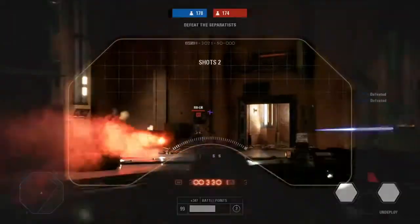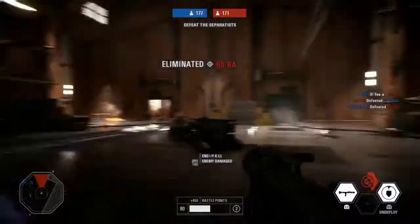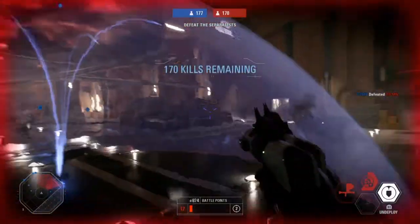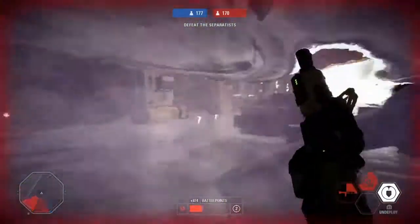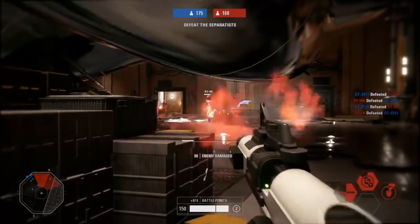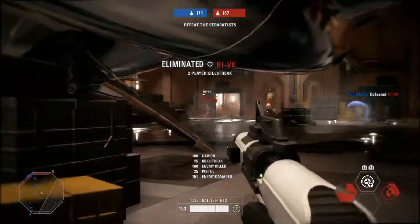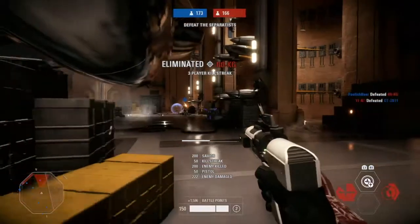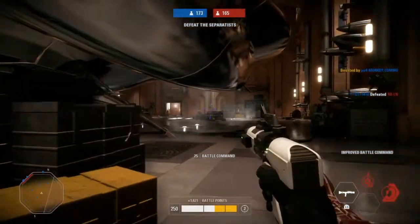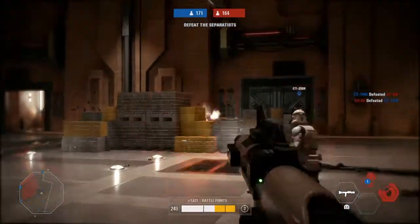Not everyone likes this, but I use the squad shield to protect myself and my allies. It's literally a portable shield — who doesn't love that? It protects me long enough so I can take shots with homing shot. That said, it's not always good to place the squad shield right out in the open. Right now I'm in the officer's weak spot: I have no allies near me. Because the whole purpose of the officer's battle command is to boost others, not just itself. Keep that in mind.